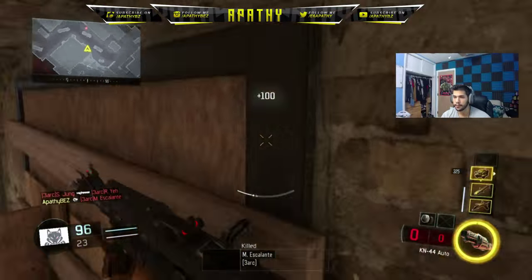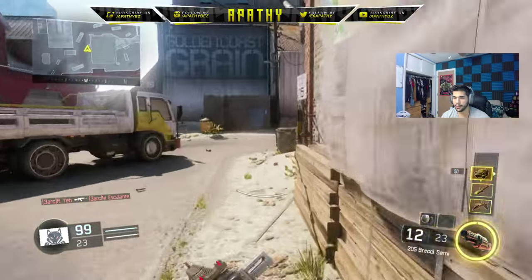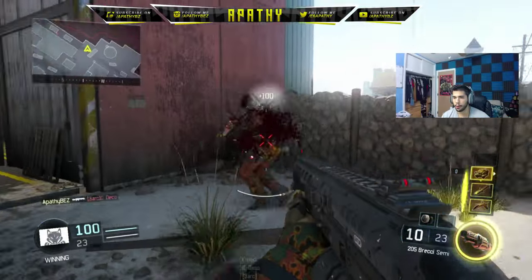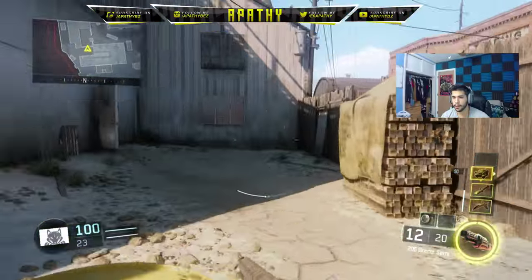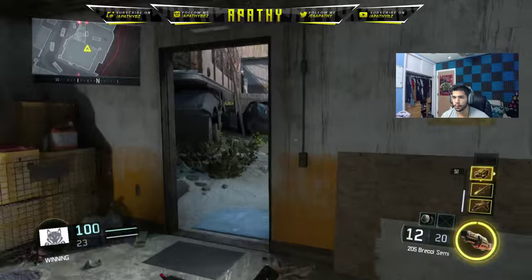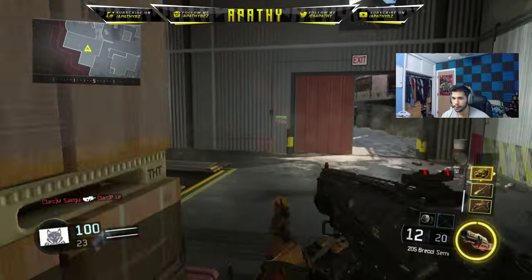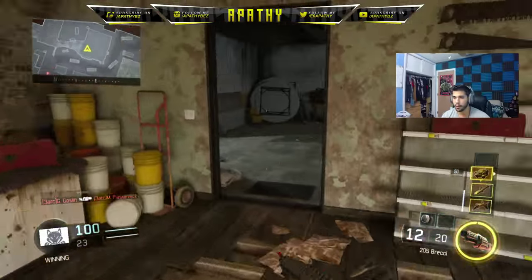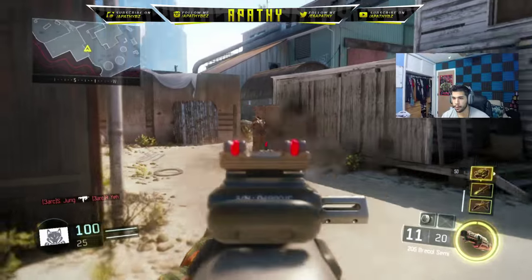Tip five: sprinting versus walking — knowing when each should be done. This is not AW. In AW you could get away with sprinting everywhere and catching people with movement. In Black Ops 3 we're back to a more traditional, skillful style where you have to pre-aim and position yourself better. I've been pre-aiming almost every corner. When you're about to go inside a building, don't just run in. A lot of amateur players just sprint through buildings and corners — that's not how you play. You want to stop at doorways, walk, pre-aim corners.